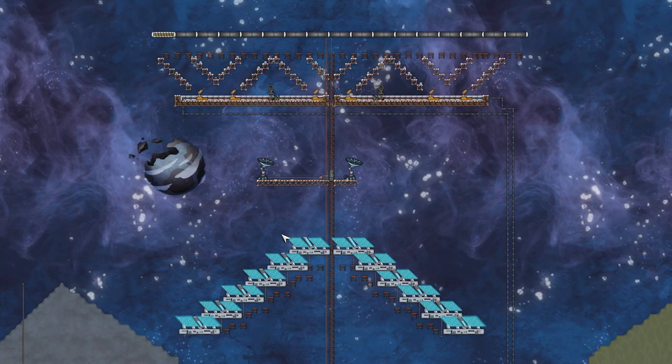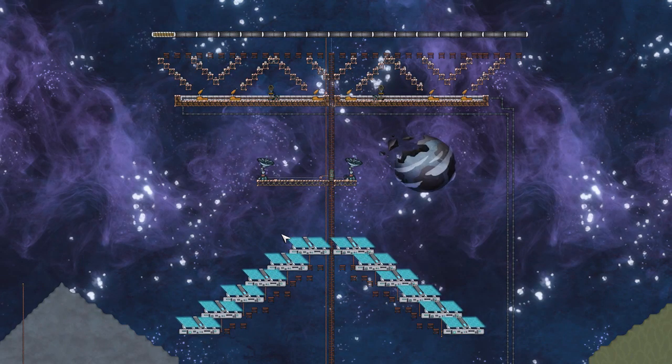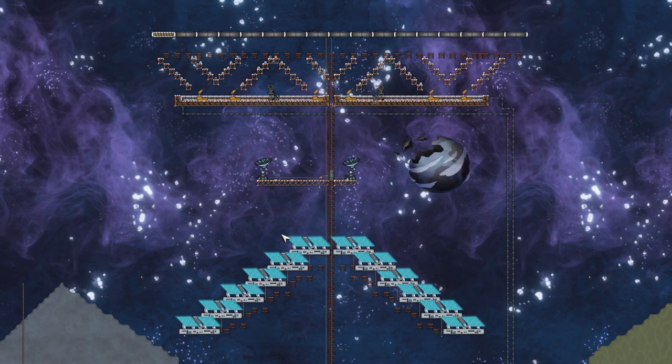Today's video demonstrates a setup for solar panels in space. It's intended to demonstrate the principles you need to understand — it's definitely not the ultimate solar panel design. It generates 2400 watts, minus whatever power is lost when meteor showers happen to be occurring. Let's get started.